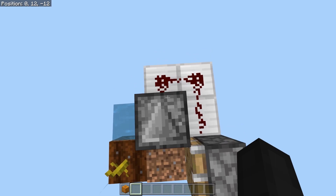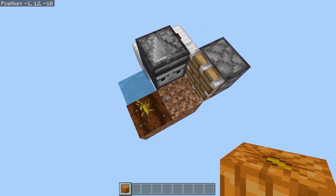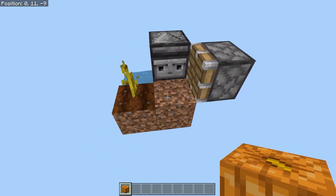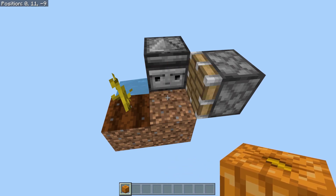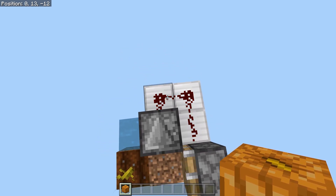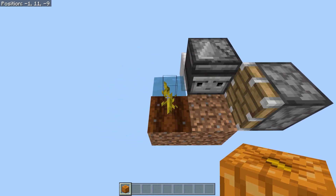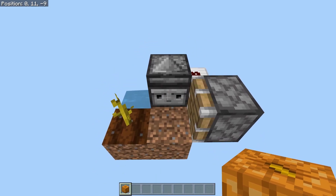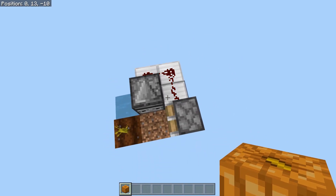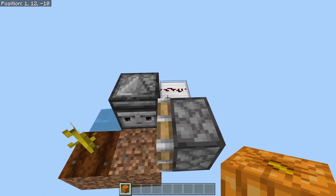This is a very specific scenario in which this may happen. If you have a pumpkin farm and a pumpkin grows, it will detect that, break it — it's a really good farm except for one thing. If you do this it will loop around creating an infinite loop that ruins the efficiency of your farm, because whenever this piston is extended it doesn't allow the pumpkin to grow during that time.